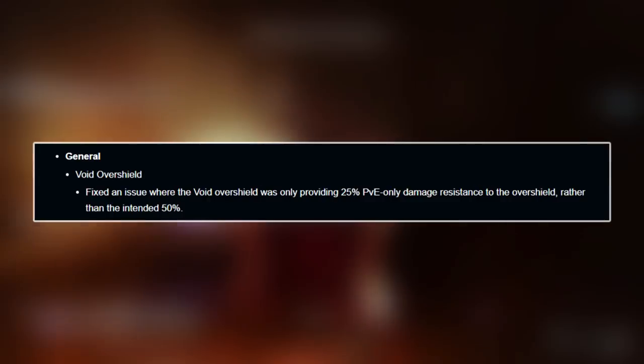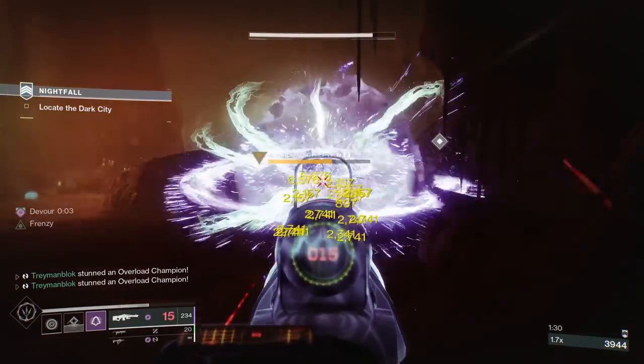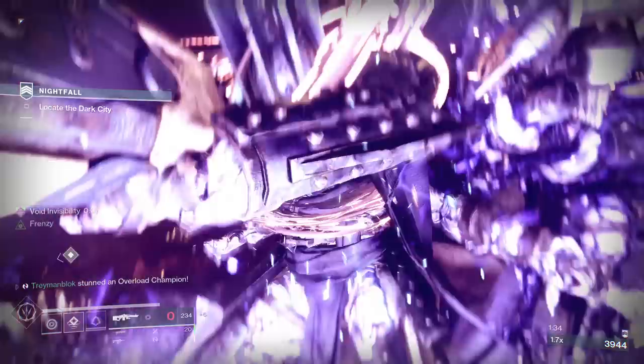Void overshields provide a 50% damage reduction while they're active and it does stack with resilience and Well of Tenacity as well as other damage reduction sources.